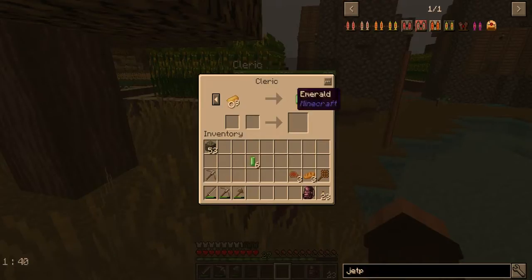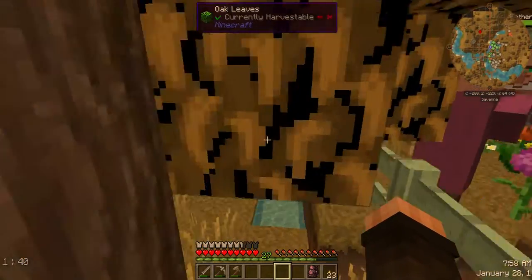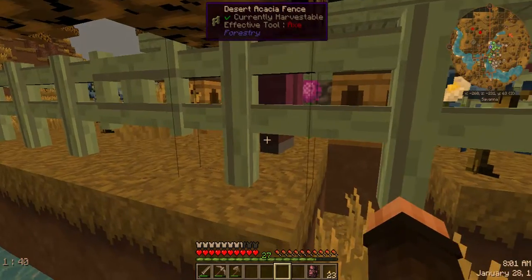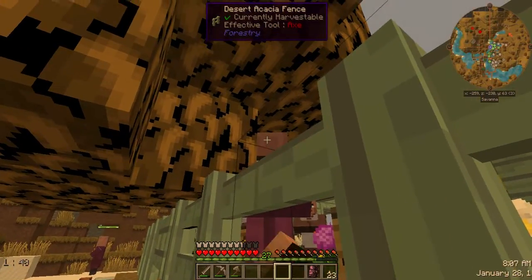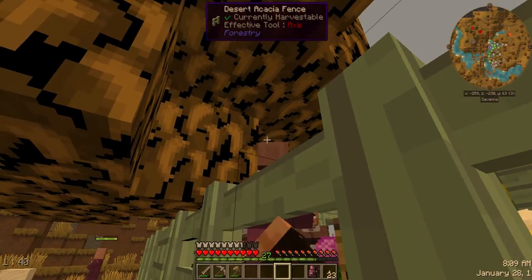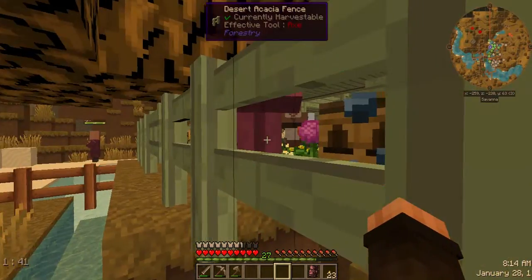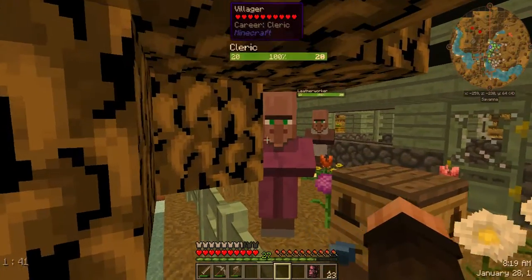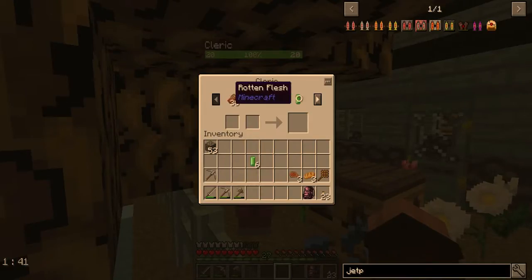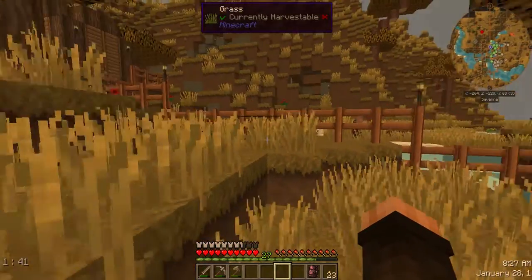I'm gonna have to figure out how to get that cleric in here. Yeah I'm gonna end up having to trade one of these things. You know, that's not going to go for an emerald — I don't want an emerald, I want to trade an emerald. Get off of there! They're not gonna allow me to do that trade yet.